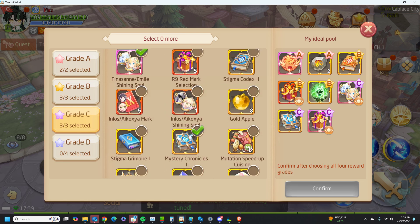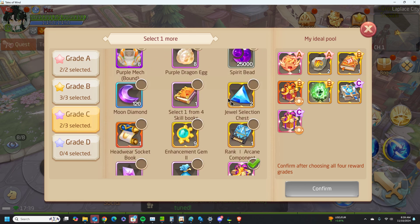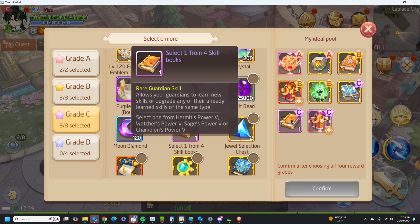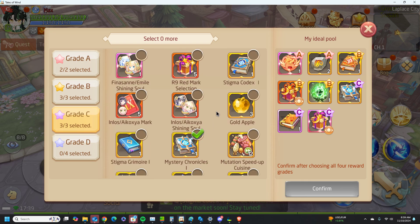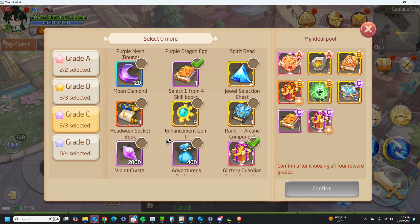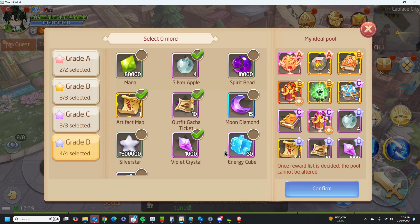Definitely get Emil. At the A tier of rewards, for me it would be Mystery Chronicles, Glittering Selection. And I believe the best shell value for me is the select the 4 book — I may be wrong — because for me I only need the shell value. I don't need the Finnazan Emil, don't need Inlos and that other thing either. It actually looks like a really bad event, but it makes your static stats go up. And then I'll pick Valley Crystal, Artifact, Map, Silver Apples as usual.